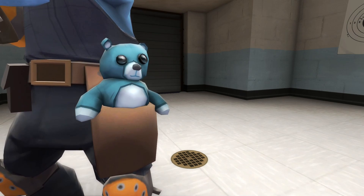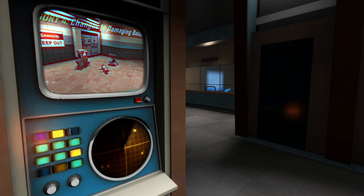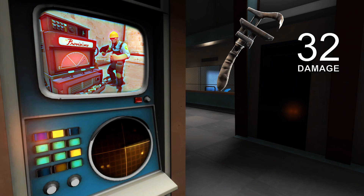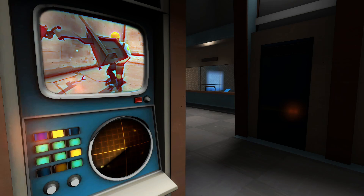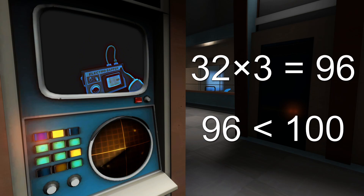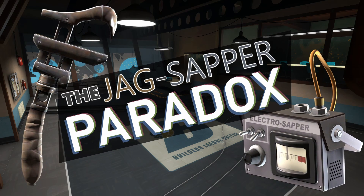Hey everybody, Dom here. In my recent video comparing the Team Fortress 2 weapons, the Jag and the Wrench, I discovered a paradox. In the video, I claim the Jag deals 32 damage to buildings, and that the Zapper has 100 health. Both of these things are true. I also claim that the Jag destroys the Zapper in 3 hits. How can this be possible if the Jag deals 32 damage? 32 times 3 is only 96. This is... The Jag Zapper Paradox.